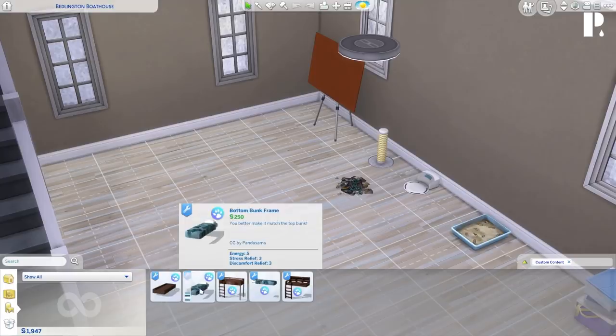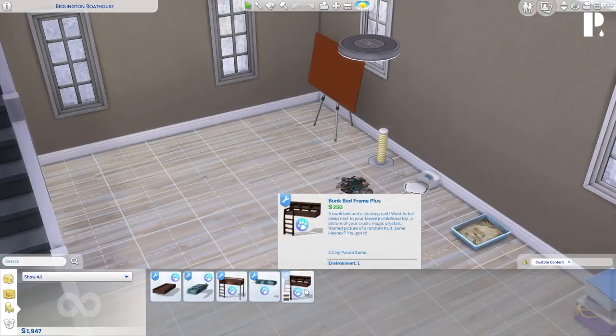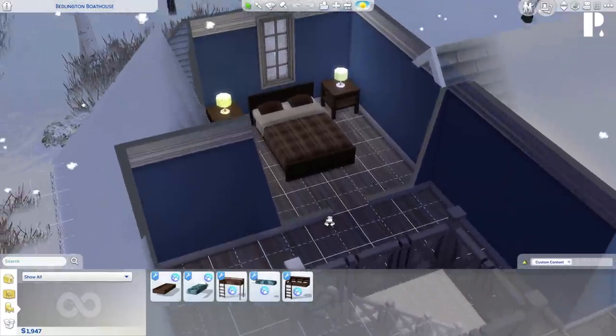So right here we have the bottom bunk frame, the top bunk frame, and the mattress pieces. There's also the exclusive version with the shelving unit — a bunk bed and a shelving unit. The description reads: 'One to fall asleep next to your favorite childhood toy, a picture of your crush, magic crystals, a framed picture of random fruit, some Kleenex — you got it.'